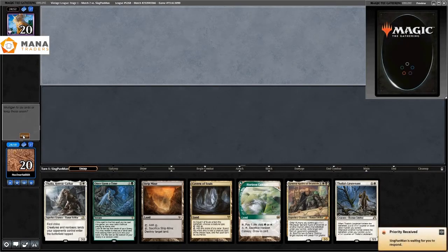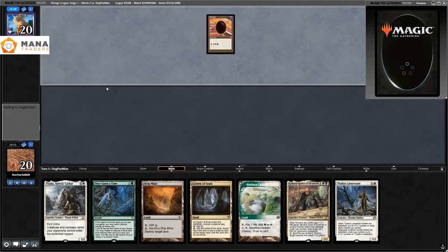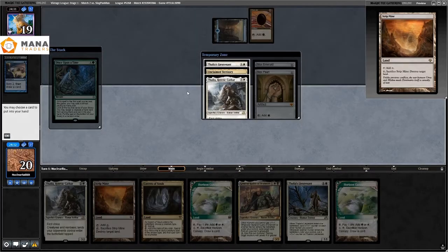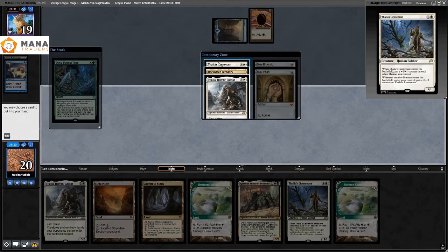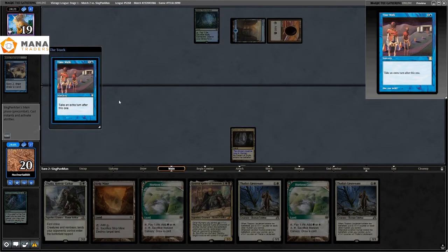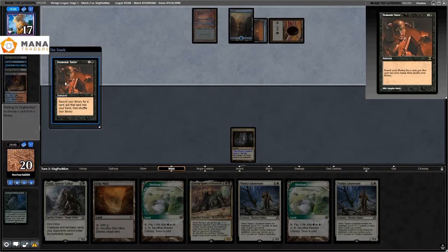Match two: we keep a hand with Strip Mine, Cavern, Horizon Canopy. They go Mox Jet into Preordain — no surprise there, people are playing real cantrips in this format. Once Upon a Time hits a Thalia's Lieutenant. I play Cavern and go. They play Time Walk into nothing, then Demonic Tutor on their second turn, find a Dark Ritual, then Doomsday.